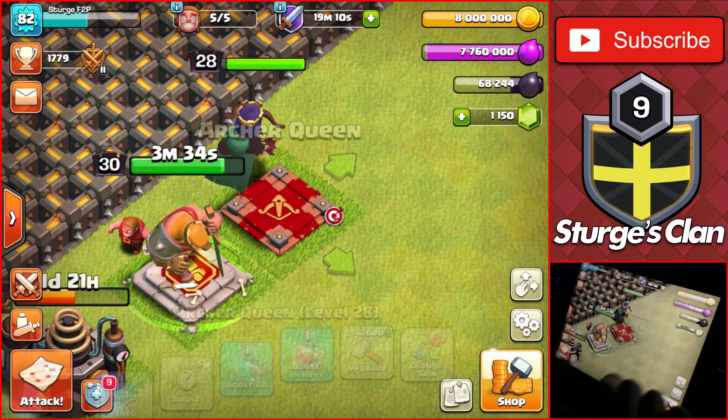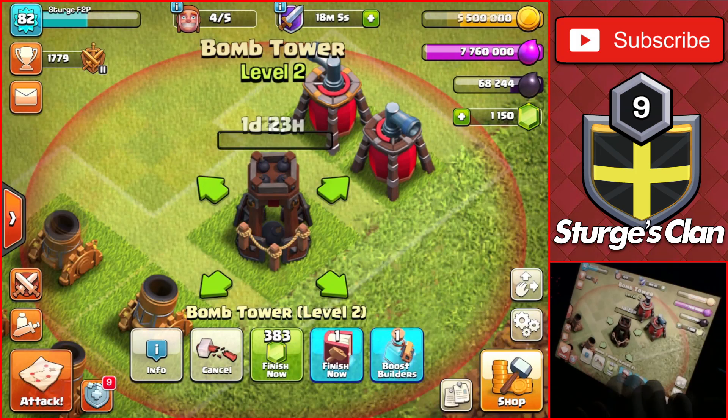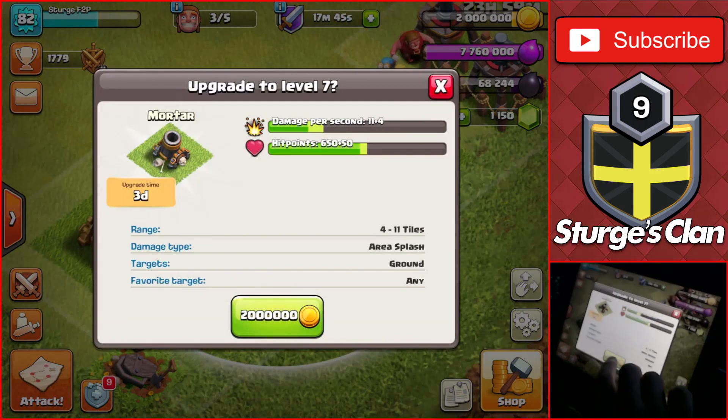Coming back to the base, it's time to do the upgrades for the day. I start off by gemming the rest of the time for the queen upgrade so we can use that builder for another upgrade. I then use three research potions on the lab to finish the earthquake spell and complete the final lab upgrade. The first upgrade of the day is the bomb tower for 2.5 million gold, which I use a book of builder to immediately finish. After that I upgrade one of the two air sweepers to level four and the other to max level at level five.